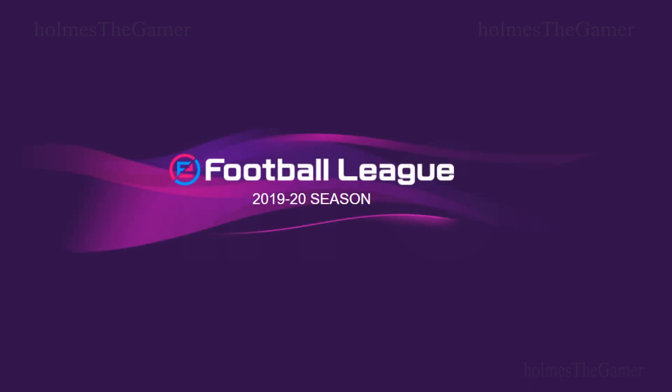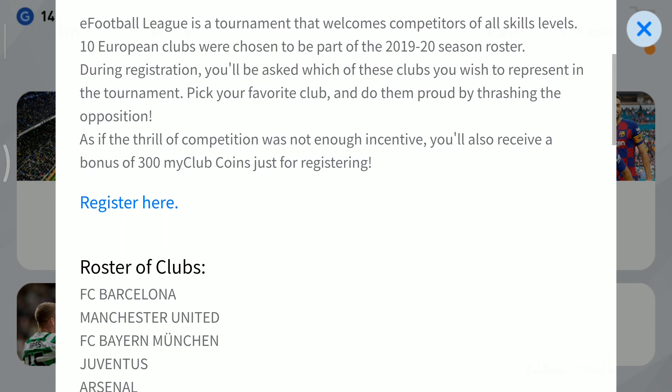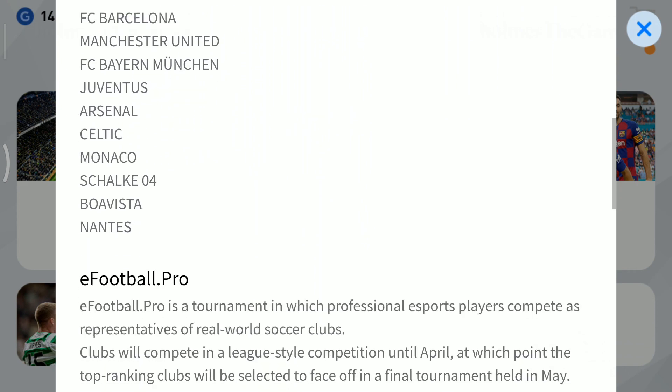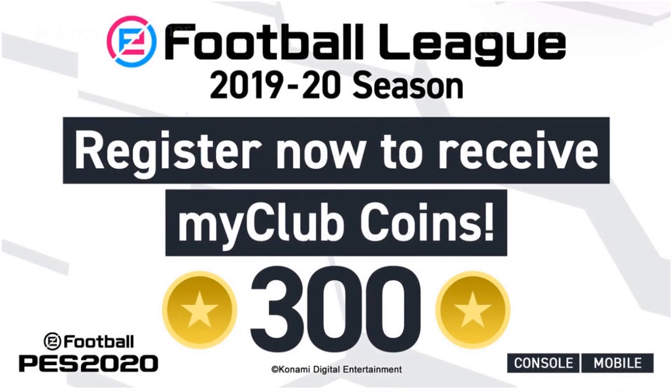Many of you might be already aware of eFootball League and match day, and should have come across these messages while opening PES Mobile in the past. If you had registered for the eFootball League before 19th January, you should have already received 300 my club coins on 30th January. For those who didn't, I will make a separate video on how you can still get that 300 my club coins.